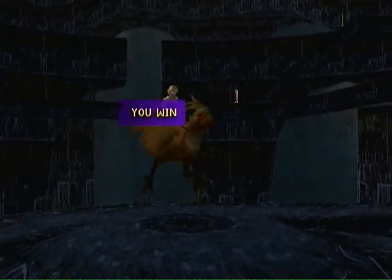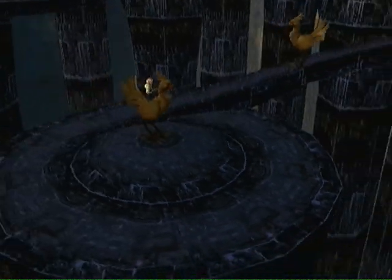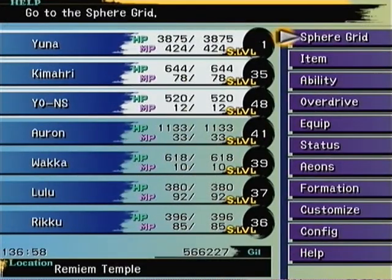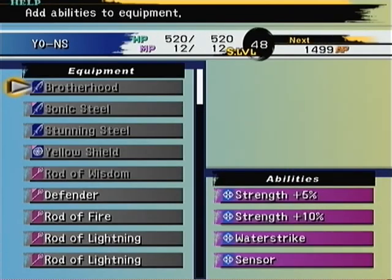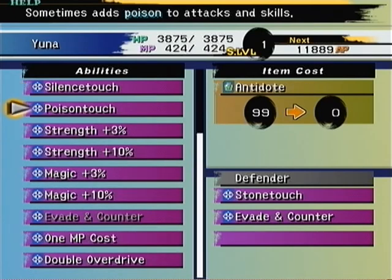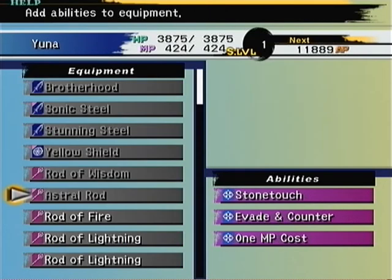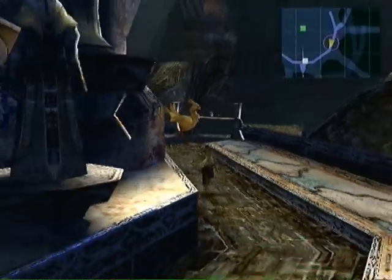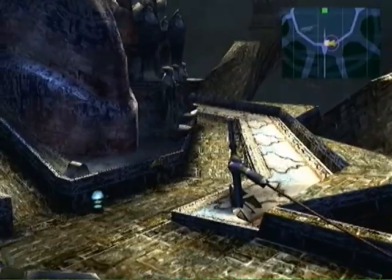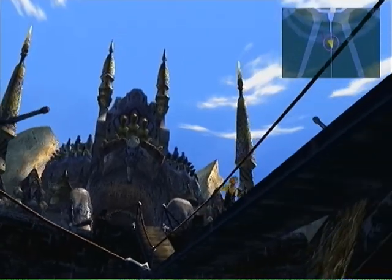What we get here is 63 stars, and what that's going to do is put One MP Cost on a weapon. I'm going to do that right now — Customize, go back to our wonderful Stone Touch Auron counter, and now I'm going to put One MP Cost on that. We can do that three times with these three stars we've gotten. We're going to do it twice in this walkthrough — once here and once when we're making our final weapon.